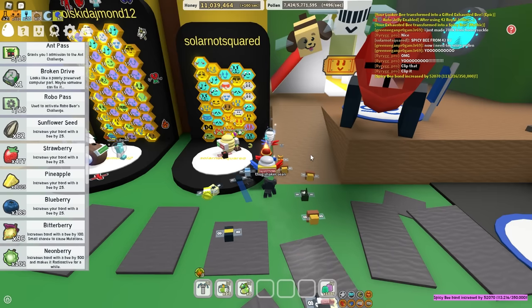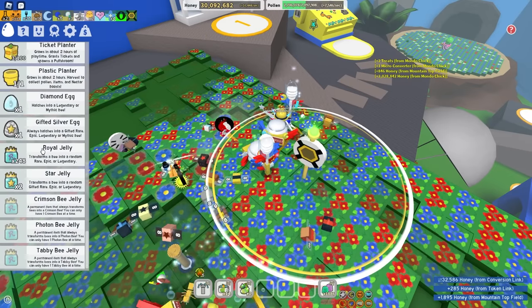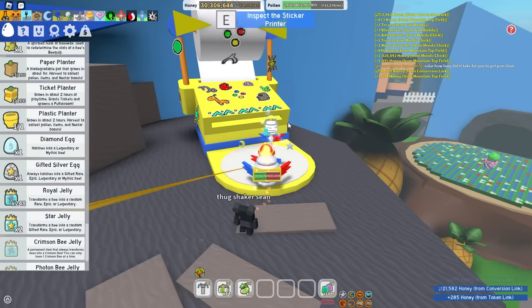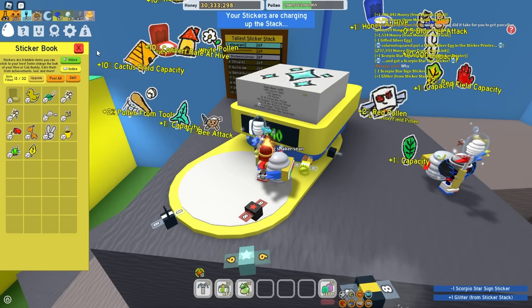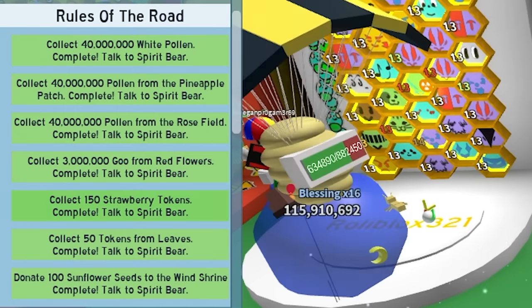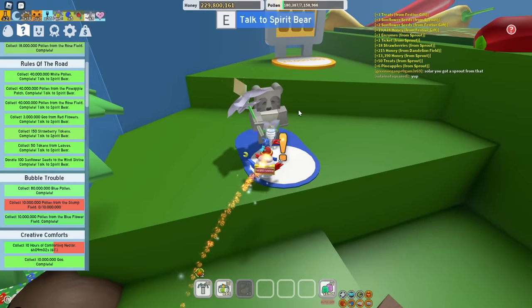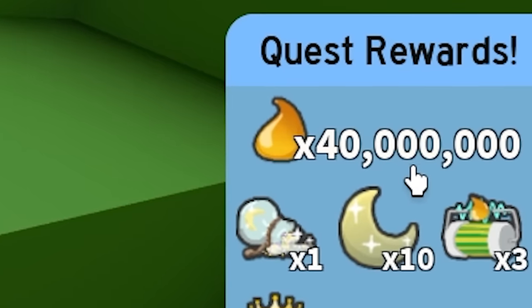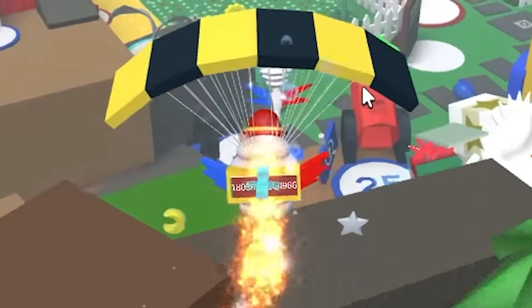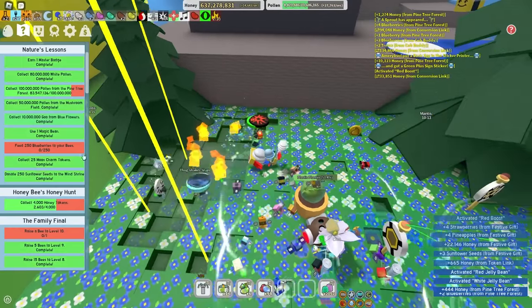I just remembered I have a gifted silver egg - I'm gonna donate it to the sticker printer. My stack is at 59. I finally got this Spirit Bear quest done. Hey Spirit Bear, you look not a day over 21 - 40 million! I'm glazing her but she looks 121. I'm so close to getting this Spirit Bear quest done.